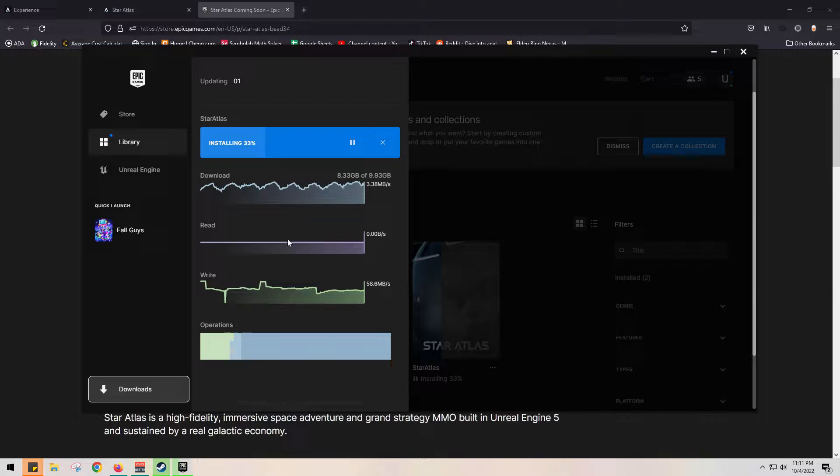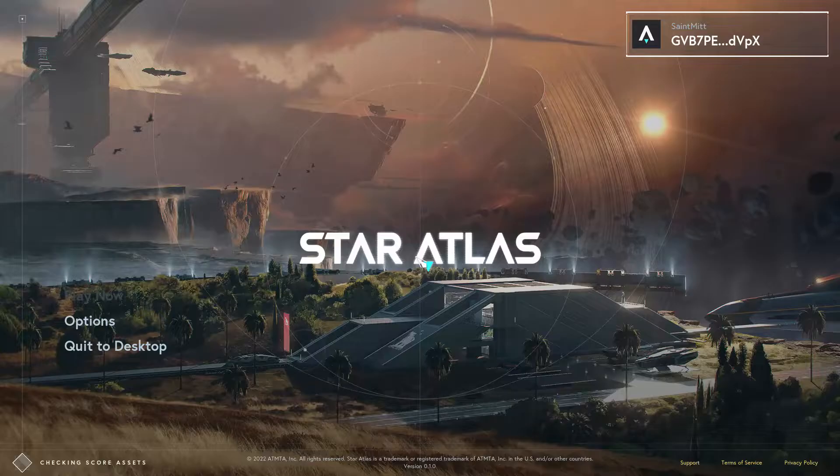Star Atlas — the showroom is the only thing we're able to see right now. It's going to be many many years before this is fully developed. The showroom itself is 10 gigs, so I'm a little worried about what a full-size game is going to be, because while it has a lot of detail, it's not even close to finished.